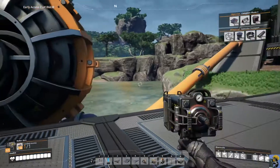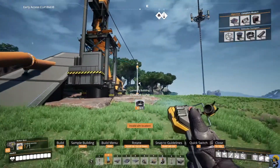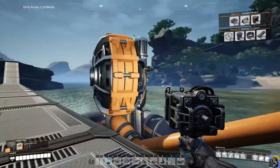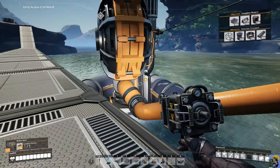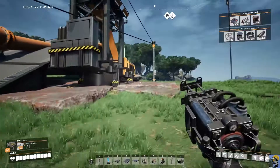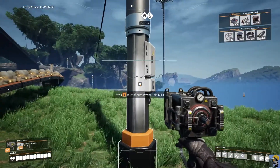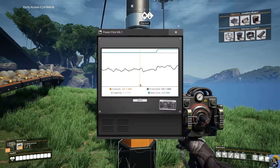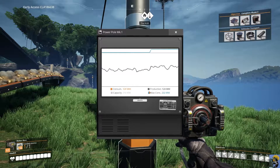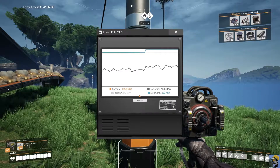This is also going to require a little power, so let me just connect this over here like so. Now this thing is working. This giant machine is drawing up water and attempting to send it through these pipes. Let me check my grid really quickly and see how we're doing. We're still producing more than we're consuming, so that's good.